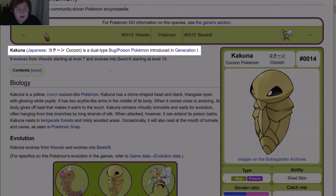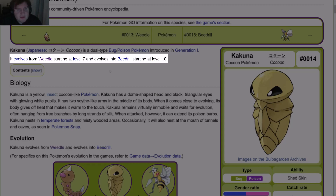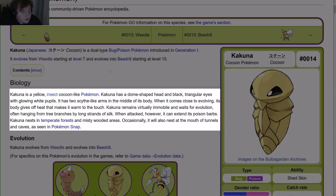Kakuna is a dual-type Bug/Poison Pokémon introduced in Gen 1. It evolves from Weedle starting at level 7, and evolves into Beedrill starting at level 10. Kakuna is a yellow insect cocoon-like Pokémon. It has a dome-shaped head and black triangular eyes with glowing white pupils. It has two scythe-like arms in the middle of its body. When it comes close to evolving, its body gives off heat that makes it warm to the touch.